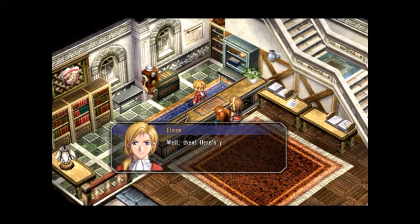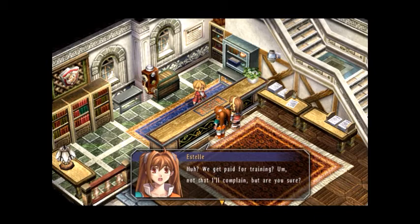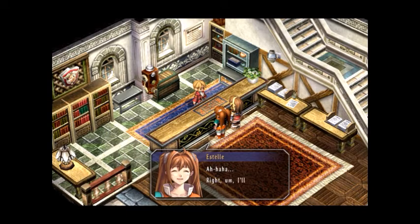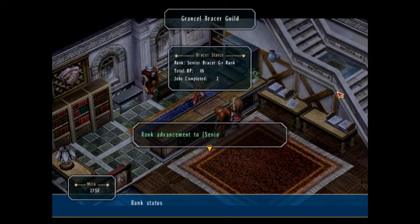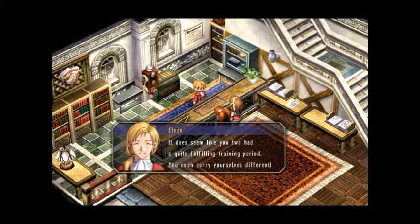I see, the both of you have done well. Here's your reward based on your performance during training. How do we get paid for training? Not that I'll complain, but are you sure? Naturally, it's part of your job, after all. It won't be a problem so long as you put your new skills to good use for the guild. We got 14 BP, 2000 Mira, G plus running, and an accessory.